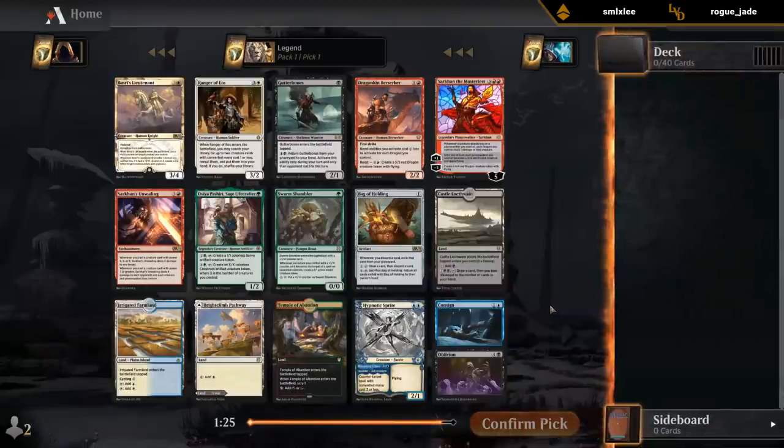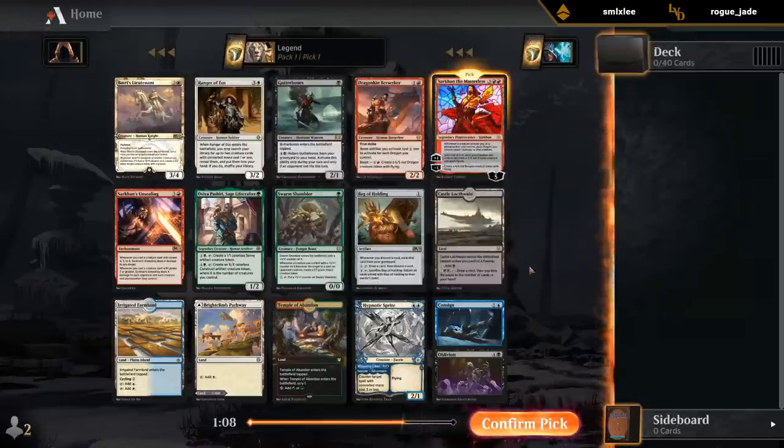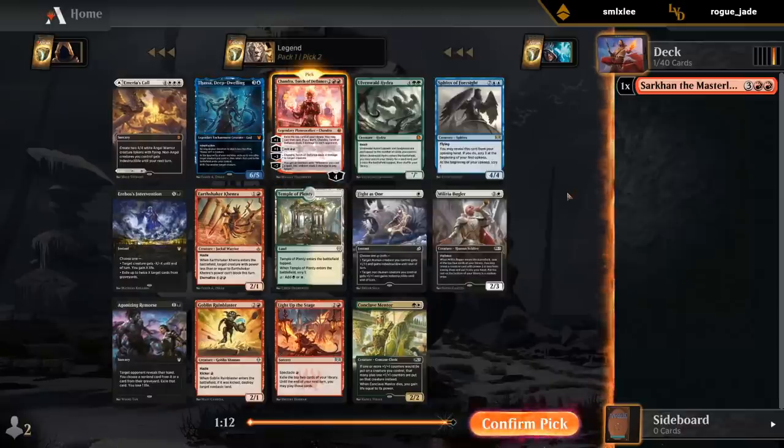Pack one pick one — what do we like? Is it time for Monored? I think it might be time for Monored. Sarkhan is a bit expensive for Monored but it is a perfect curve topper. I can maybe take Berserker. Don't have to be Monored of course, but it's usually not a bad idea. Well, that makes it easy.